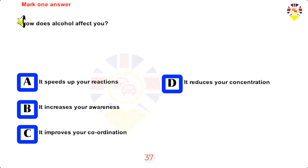Mark one answer. How does alcohol affect you? It speeds up your reactions, it increases your awareness, it improves your coordination, or it reduces your concentration. Answer: It reduces your concentration.